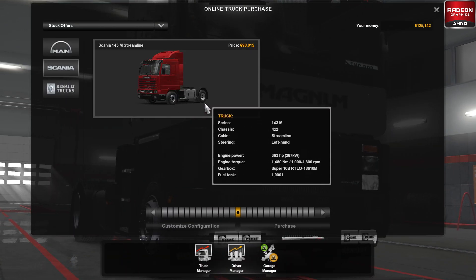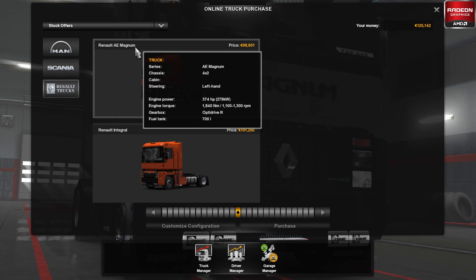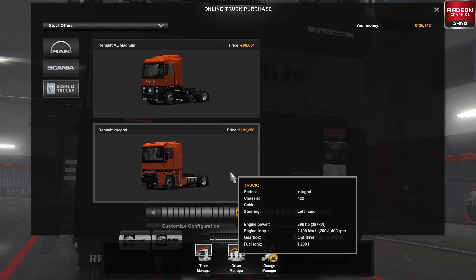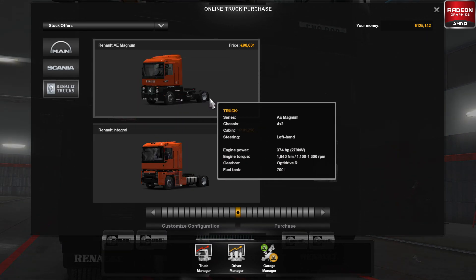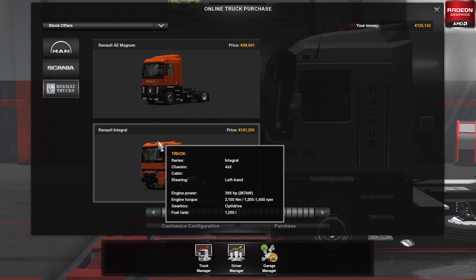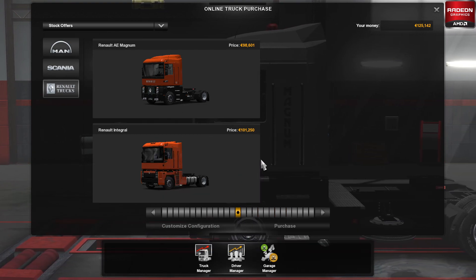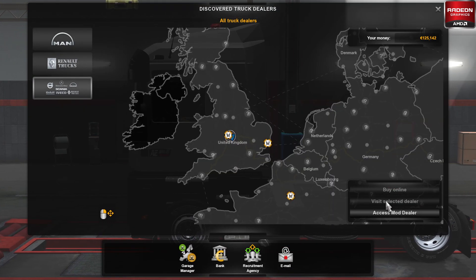These are all really old trucks but nevertheless they're absolutely fine. The Scania is the 143M by Eucalyzer, and the two Renaults — we've got the Renault AE Magnum and the Renault Integral, which is a Magnum for all intents and purposes. The AE Magnum is the oldest version, an 80s truck, and then the Integral is a little bit later from the 90s — still built on the Magnum chassis but with an updated interior and everything else.